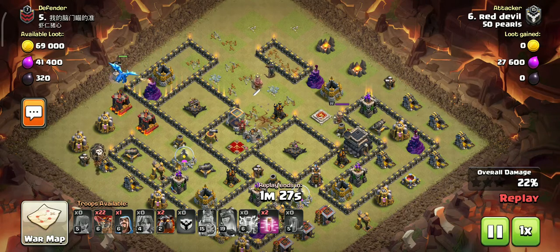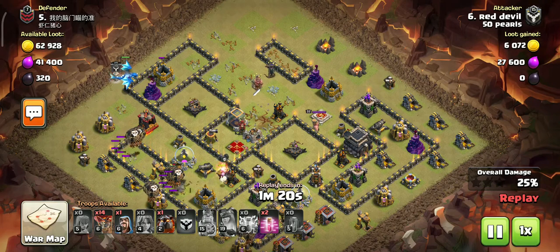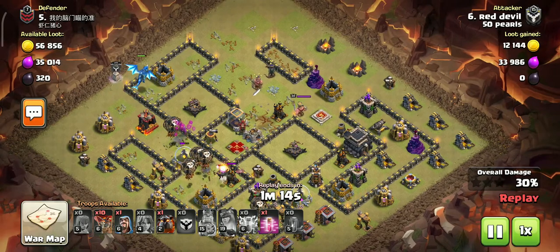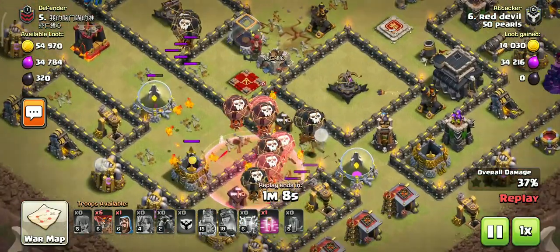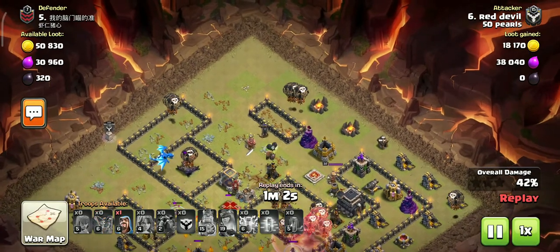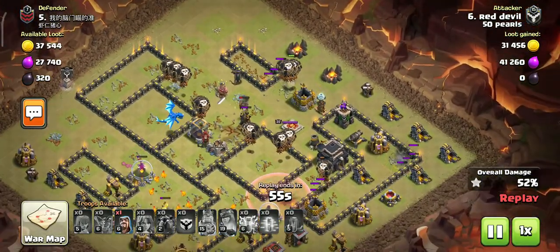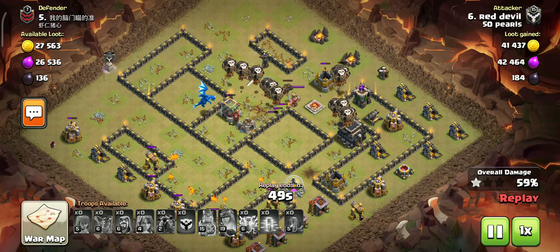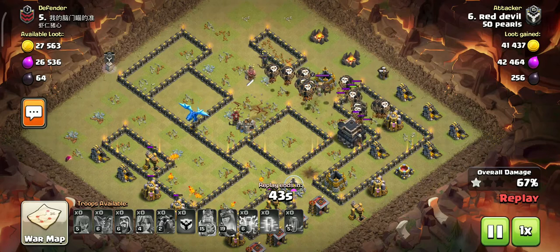So this attack is better when you do it. You can do this attack if you have king and queen at a good level. There is also a wizard tower advantage here. There is a push and a haste available, and I am going to start deploying all the loons now.